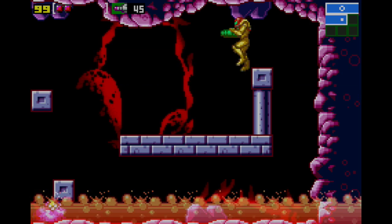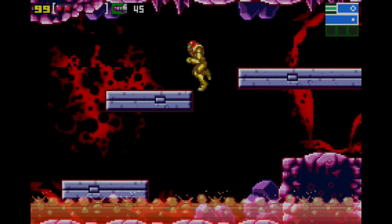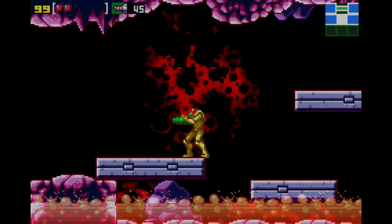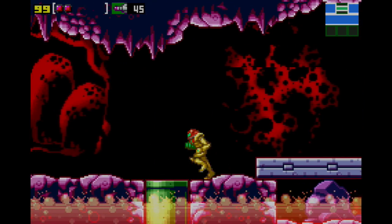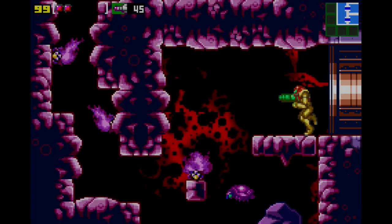Missile tank acquired! The wall grip - or ledge grip - is actually one of those items you simply have to get in order to beat the game. There's just no way around it.